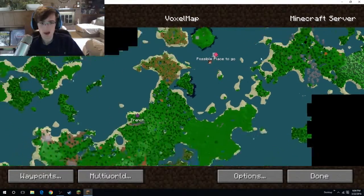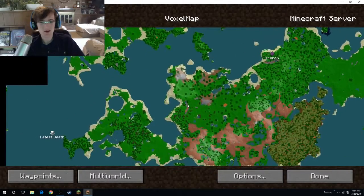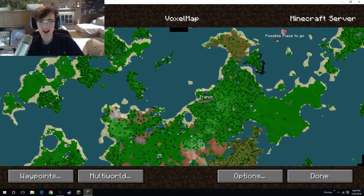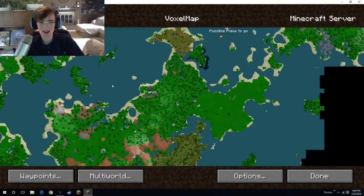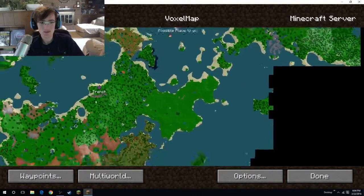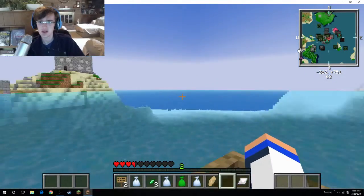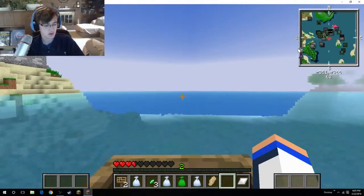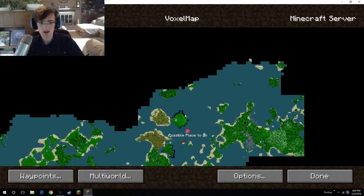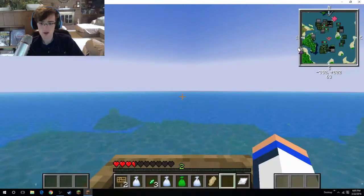Let's open our little map here. I did not realize how far away I was when I died last time — we traveled a really long ways. We are going to head down to this area. We need to go this way, because that's the way we traveled last time. I think there is a hole right here that we could travel through, so that is the way we are going to go.